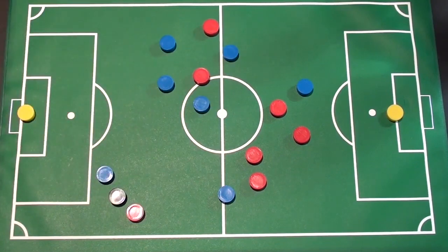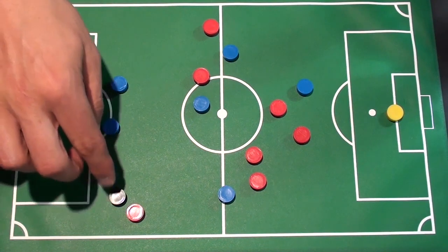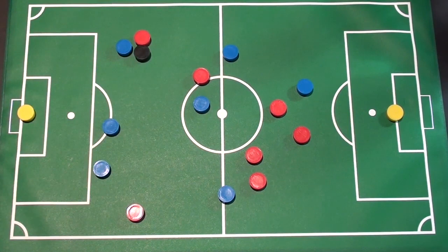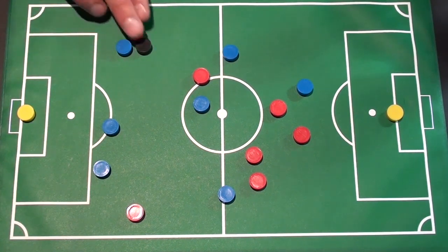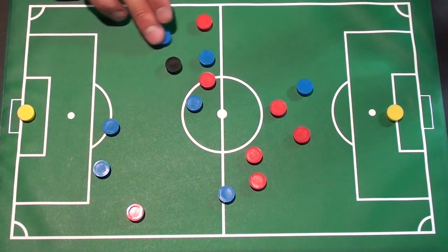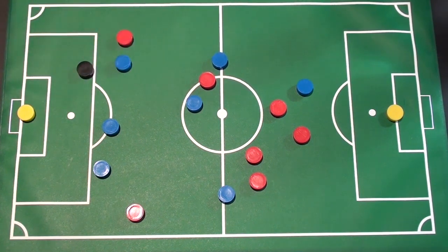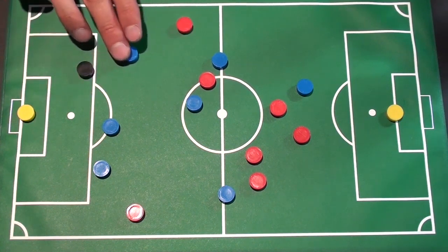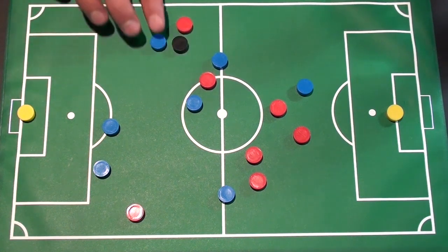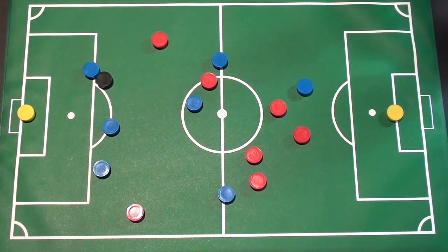Think about those three ideas: number one, the distance between your defenders and teammates; number two, the distance between the man you're marking — if that ball gets there you want to be on top of him, force him to make mistakes, force him to play backwards, and allow teammates to help; and finally, protect the space in behind. Don't always be up tight, especially man-marking, because if he gets played in behind and you can't keep up, you're in trouble. Give a little space so you can cover both the ball played in and the ball over the top.